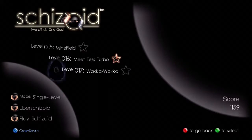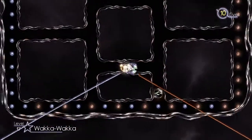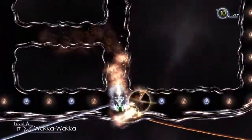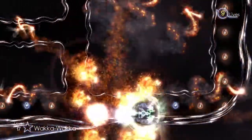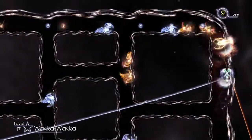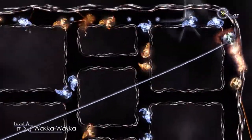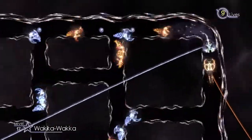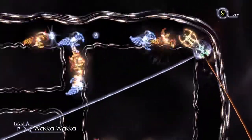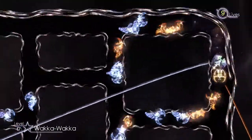Let's hop into single level and see if we can tackle some of those harder levels. "Waka waka waka" — probably means this is a Pac-Man style level. Yep! Okay, this is what we need here. This is how you do this — take it one at a time, use them to protect each other.